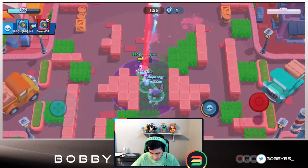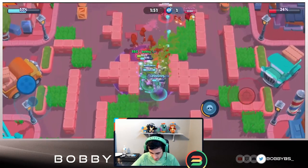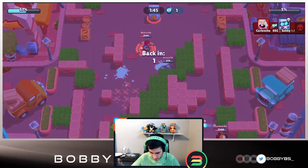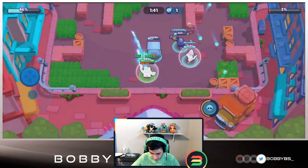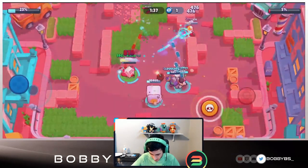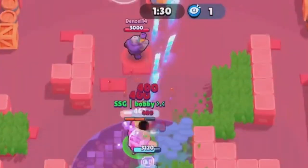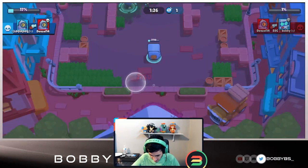We get that kill and continue to do damage. Really good super from this random Rico, and again we're doing a ton of damage - the safe is already super super low and the game just started. We're going off on the safe, it's just one Rico super, one Colt super, one 8-bit shot away from going down so we have to defend. We're able to pick up a kill on that Rico, get that Dynamite and that Colt - that's likely going to end the game.